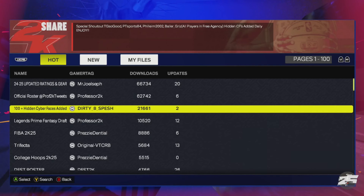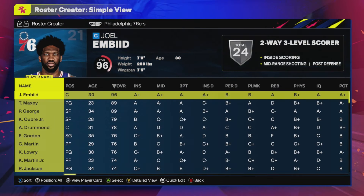Just press A or X on your controller to be able to open it up. Then you can just import this roster. You can put them into any team you want. You can make a team and import them into that, then just head over to Play Now and you've got yourself your team.